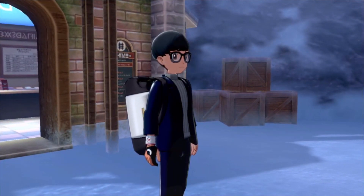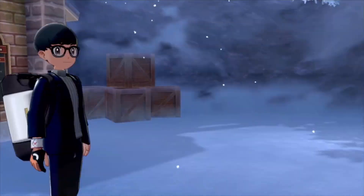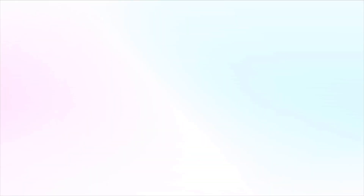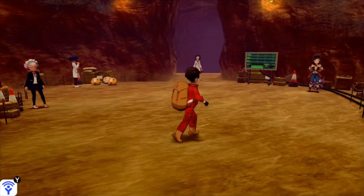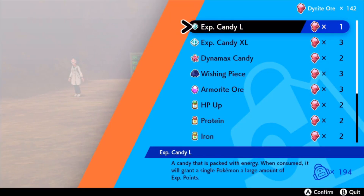I'll leave a link in the description below to the Cerebi forum post if you would like to read it up yourself. For those that don't know, the Ability Patch is a new item in the Crown Tundra. It allows the Pokemon to change its regular ability to its hidden ability. You can purchase the Ability Patch in the Dynamax Adventures cave from the lady to the right using 200 Dynite Ore.